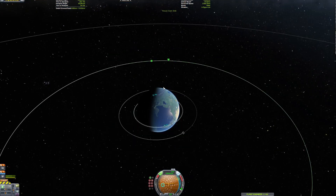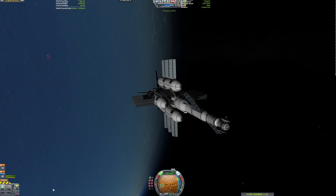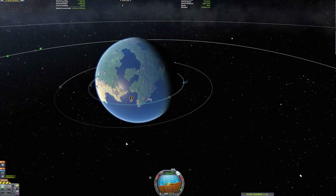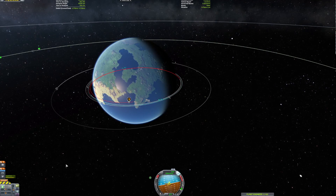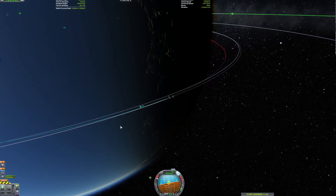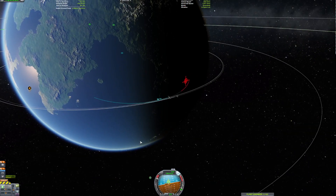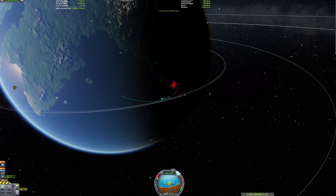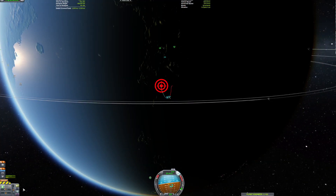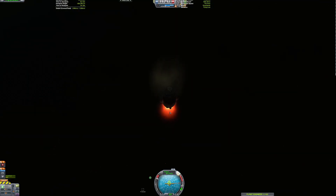This will pretty much be the end of the episode. We do have to de-orbit the second stage, so we'll go over there and do that right now. We're actually going to try and turn this craft around — it has more than enough fuel. I decided we're probably just not going to be able to turn it around, so we might as well just take it in slow and land right there in the center of the landmass.